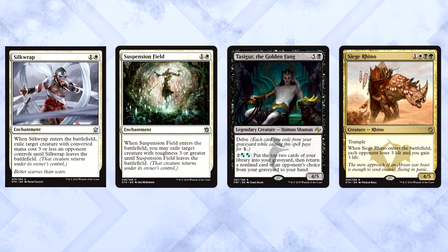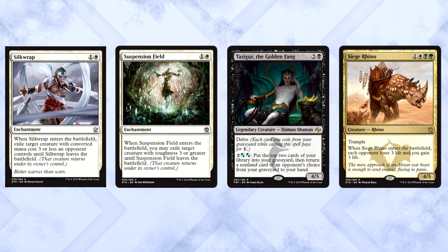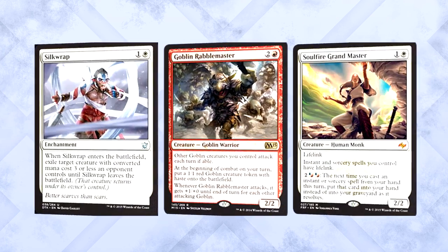That's why this card would be perfect in sideboards against any type of Jeskai aggro deck — basically any strategy that runs Rabblemaster or Soulfire Grandmaster. Being able to eliminate those cards for two mana in white? That's pretty important. You could look at this as a control sideboard card to answer the aggressive decks in the meta. It was a good time to print something like this.